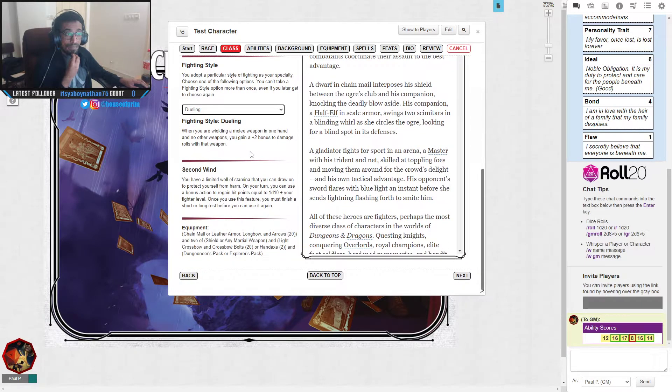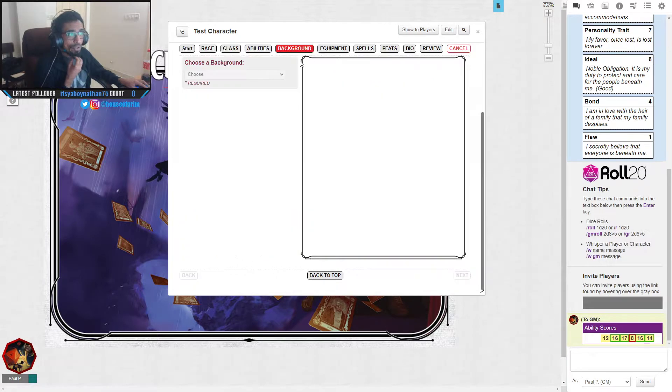Dueling means: if you're wielding a melee weapon in one hand and no other weapons, you get a +2 to damage rolls with that weapon. So with a shield and a sword, your sword has a +2 to damage — which is great. Second Wind is a feature fighters get at level 1: on your turn you can use your bonus action to regain 1d10 hit points plus your fighter level. At level 1 the max healing is 11. This ability requires a short or long rest to recharge.